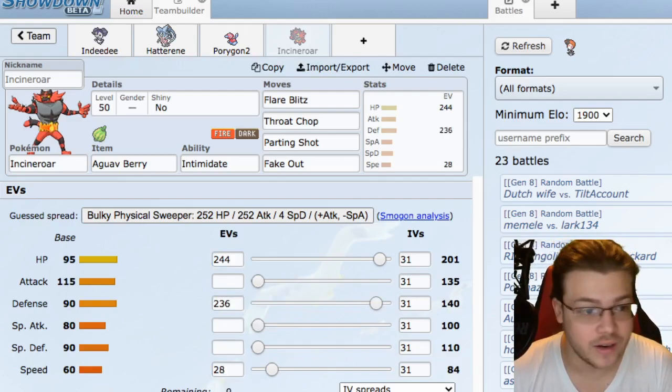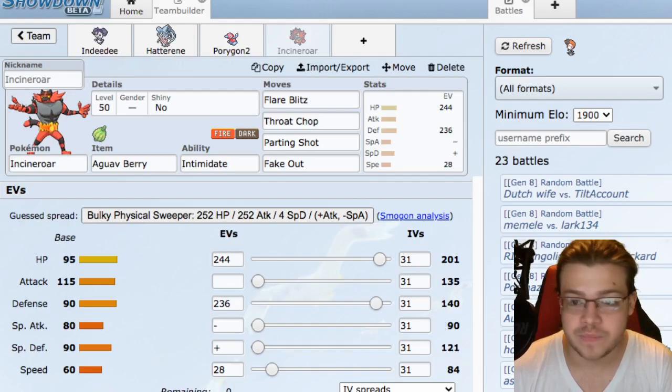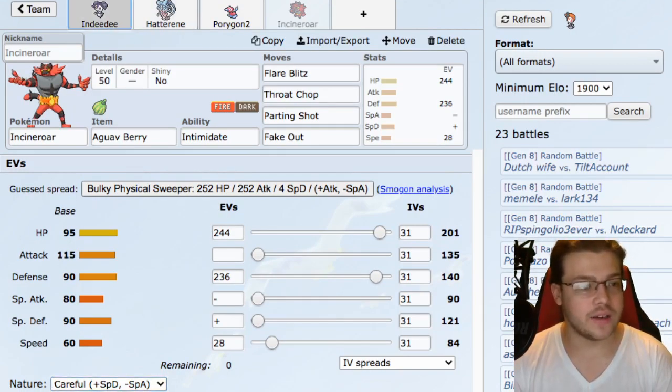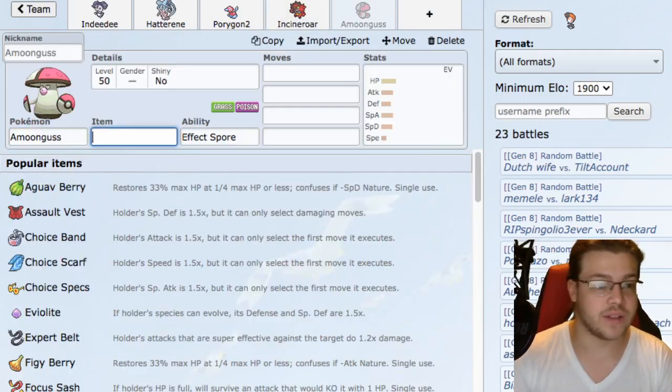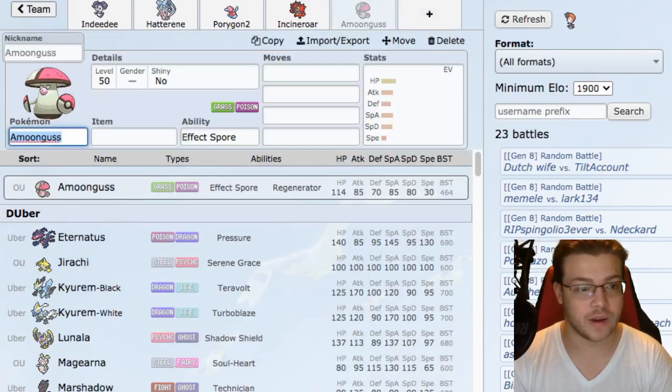So we have Indeedee, Hatterene, Porygon-2, and Incineroar. What else do we want? We could just go Amoonguss - it would give us a really solid Fire/Water/Grass core if we put in one more Water type Pokemon. We are not very physical, so I would like the last Pokemon to be a physically offensive Water type.